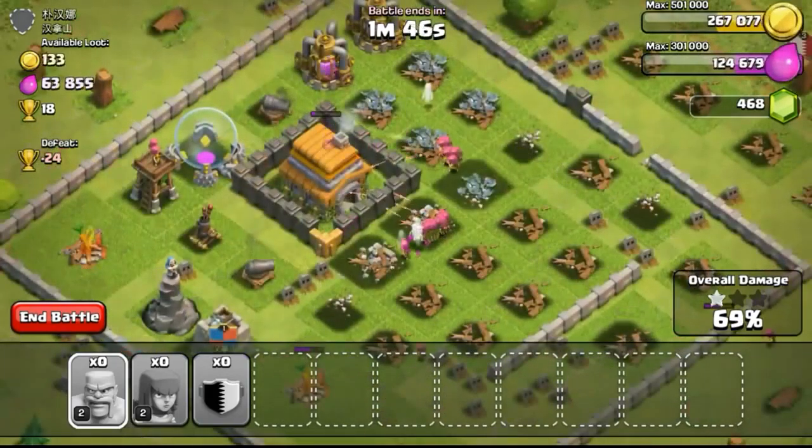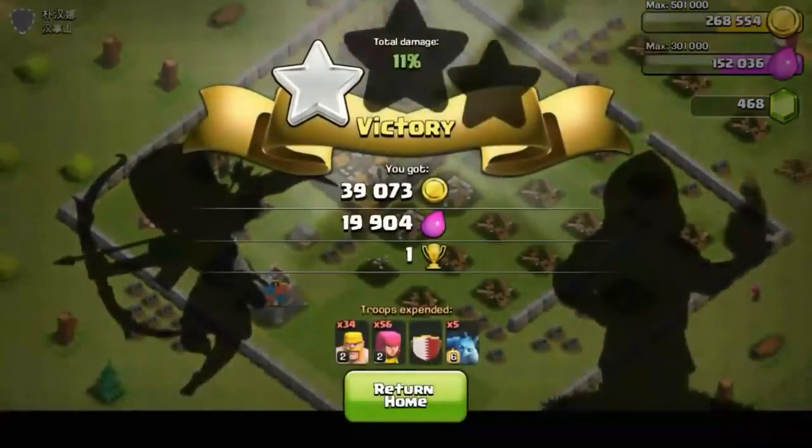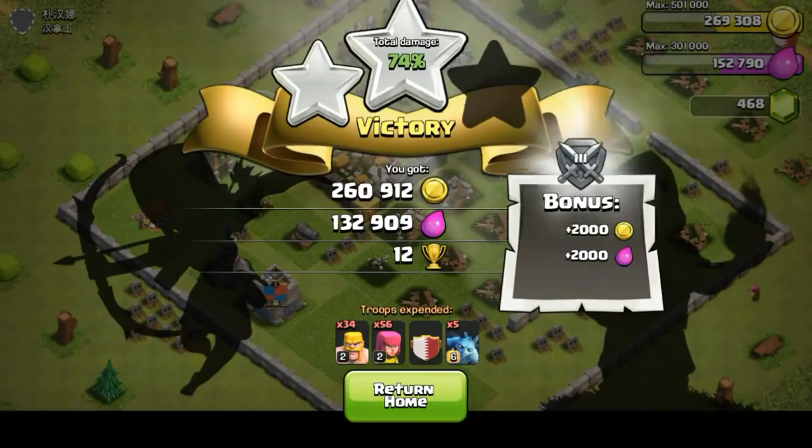The mortar at the bottom went down and eventually my archers took out the town hall, getting us a 2 star and scoring 74%. That was really nice.